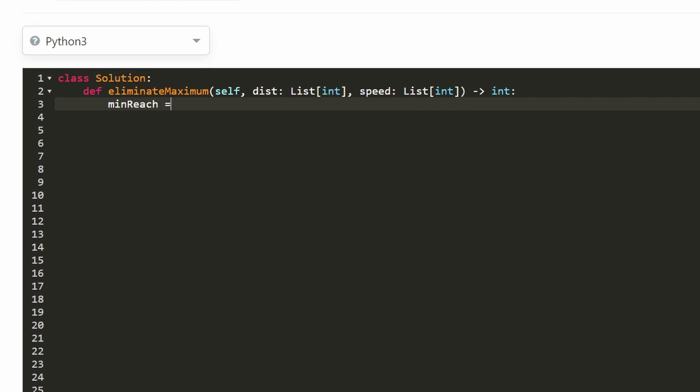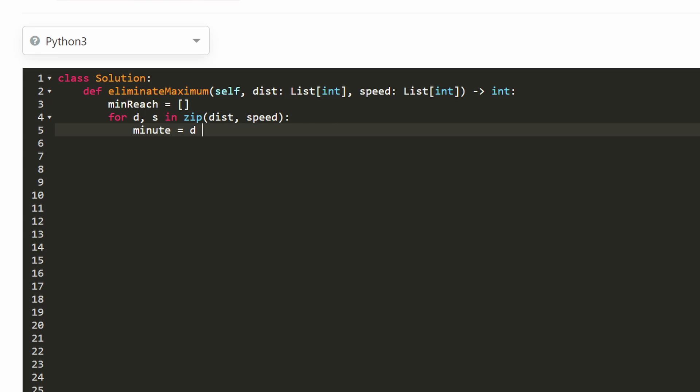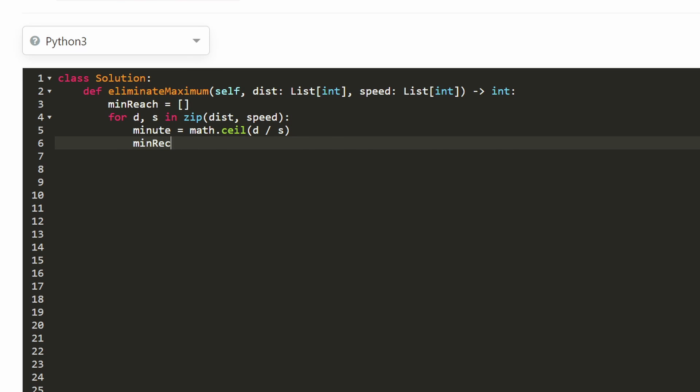First, we convert the two input arrays into the minute each monster reaches the city. We iterate through both distance and speed simultaneously — in Python you can do that easily with zip. For each monster, we compute d divided by s. If a monster is three distance away traveling at speed two, we get 1.5 — we round this up to two using math.ceil, because we can only eliminate at whole minutes. So we compute math.ceil(d / s) and append it to the min_reach array.